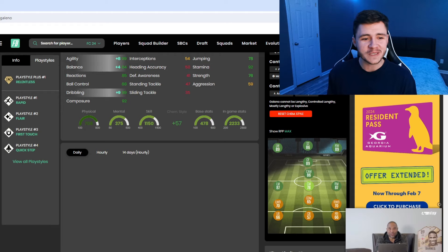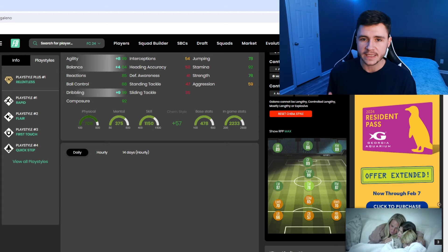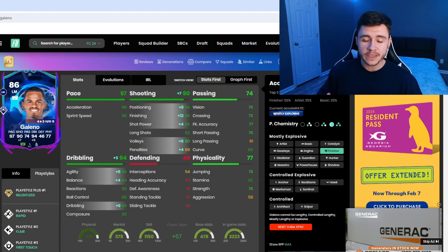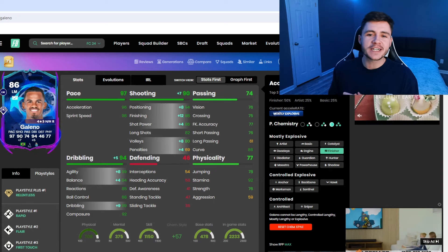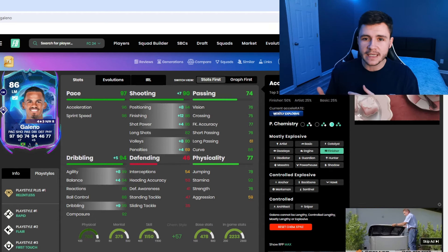Jumping over to FUTBIN, Galeno has five different play styles: Relentless, Rapid, Flare, First Touch and Quick Step. With the way the card is set up, I do think if you play to his strengths he could be really OP in-game. I'm going to go ahead and give him the Finisher chem style, which will make him a lot more clinical and also help out with his dribbling a tad bit.